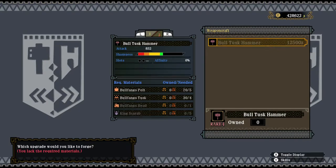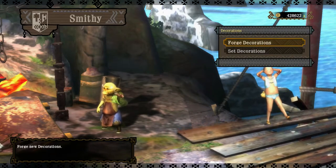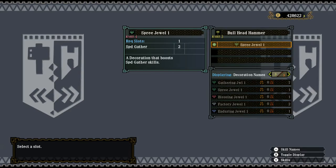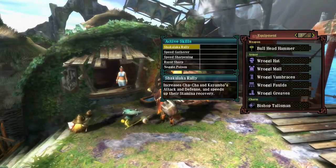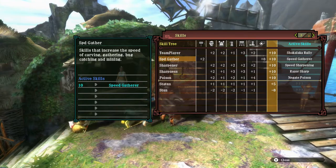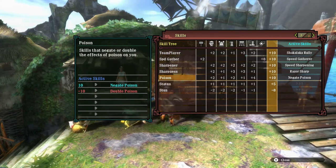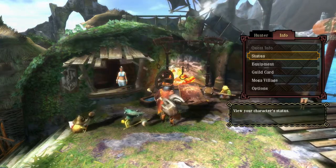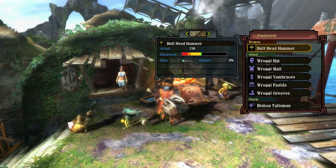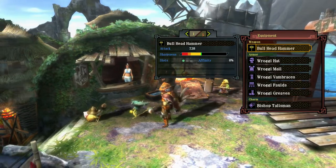The next upgrade is high rank because of the King Scarabs. I'm probably lacking a Spree Jewel. With all that said, I should have — going for the third page — team player, speed gather thanks to the talisman plus the one slot in the hammer, sharpener which I'm going to need, sharpness which I'm going to need, and poison which I'd have no use for here. Because of that small sliver of sharpness the hammer is going to degrade quite fast. We have razor sharp, which allows it to last longer, and I can sharpen in one swipe, which is nice.